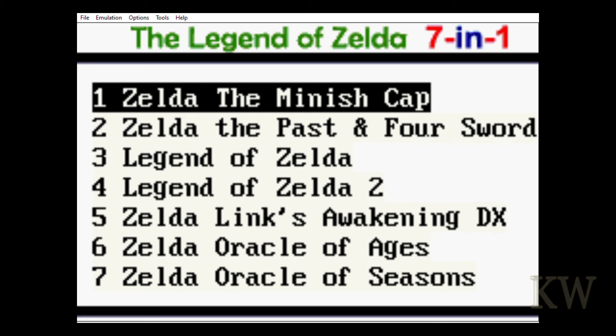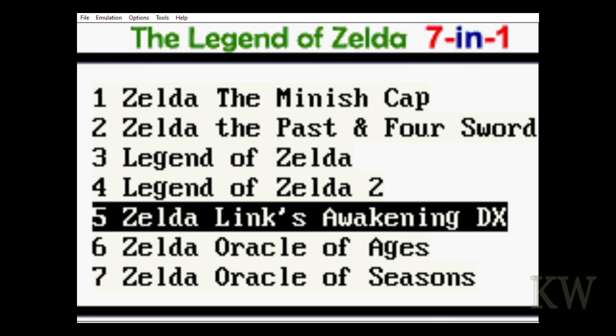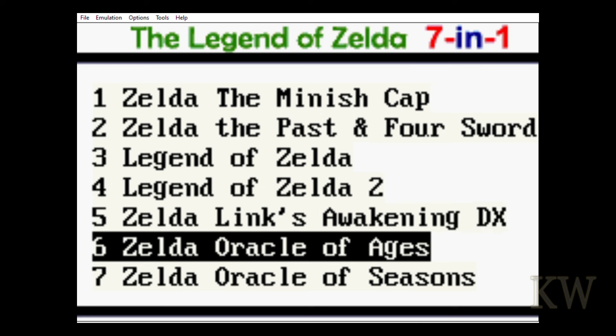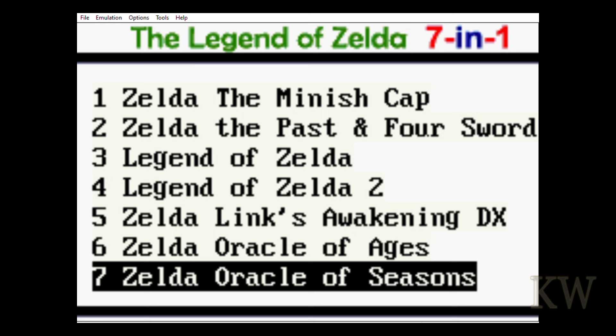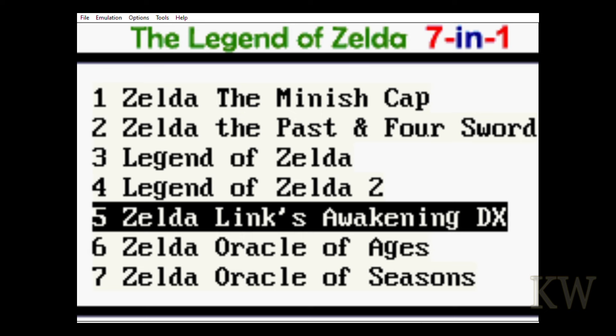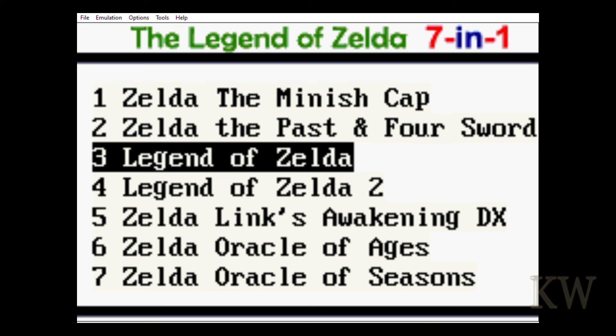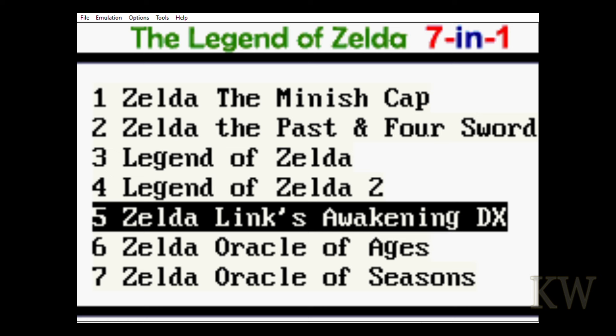The Game Boy Advance games do save natively. For the others, I've been using save states — you hold the left and right bumpers on the Game Boy Advance to get to the emulator menu and do a save state. The NES emulator on the Game Boy Advance isn't that great graphically, but the Game Boy Color ones use the Goomba emulator and it works really nicely.